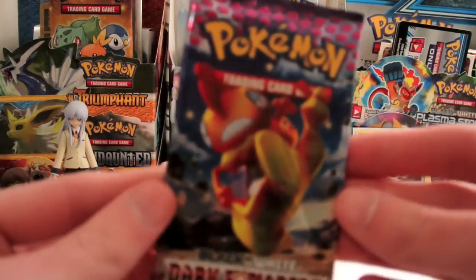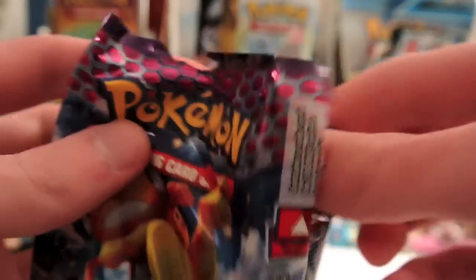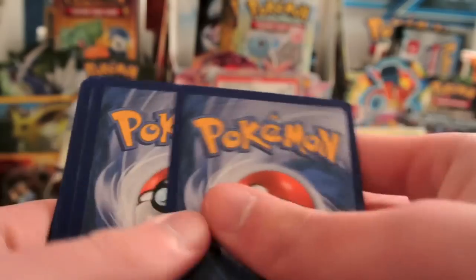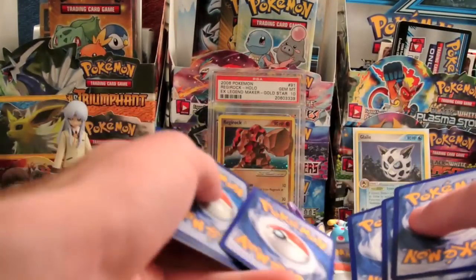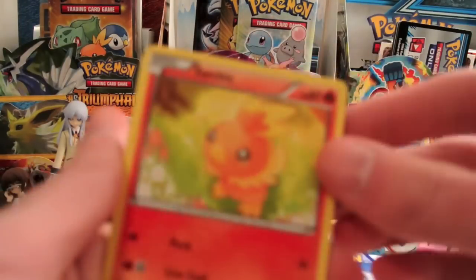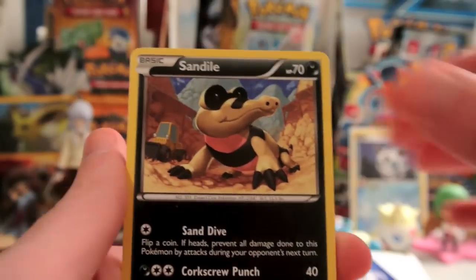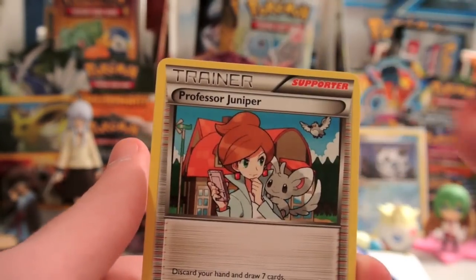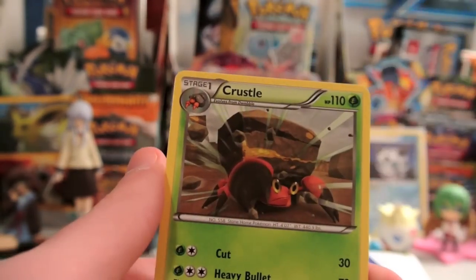And it looks like we have a Scrafty pack. Let's see if we can get some good playable cards out of this. This one actually gives us a code card. And we have a Torchic, Sandile, Zorua, Ducklett, Piplup, Professor Juniper, Flareon, and Crustle.